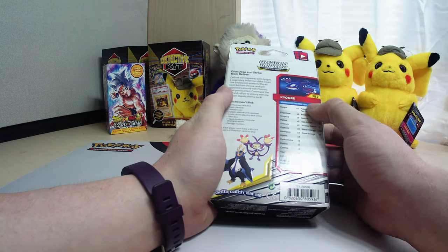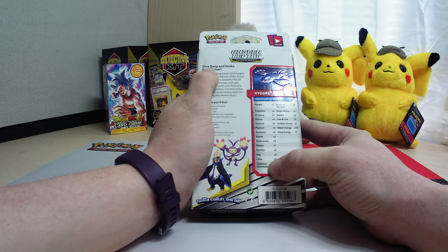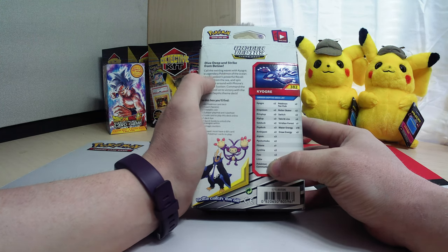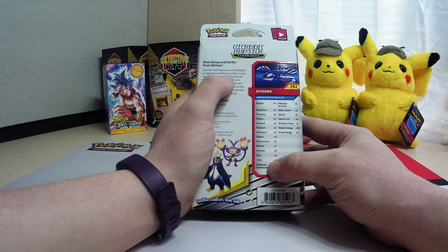So we got the card list obviously on the back. Here's the description: Dive deep and strike from below. Call the swirling waves with Kyogre — you guys know I can't pronounce them — a legendary Pokemon from the ocean.